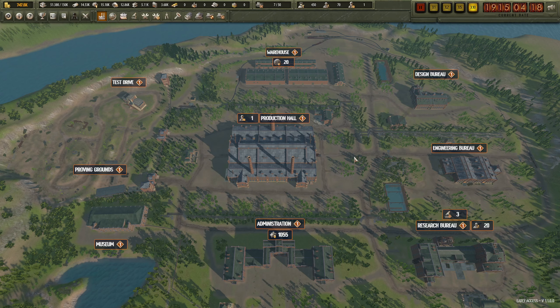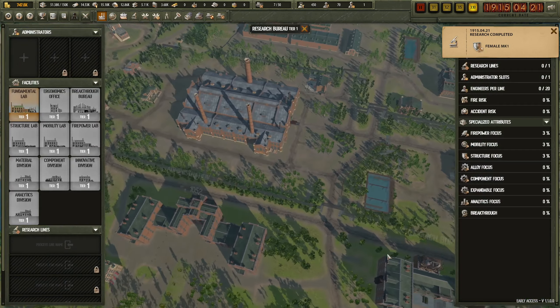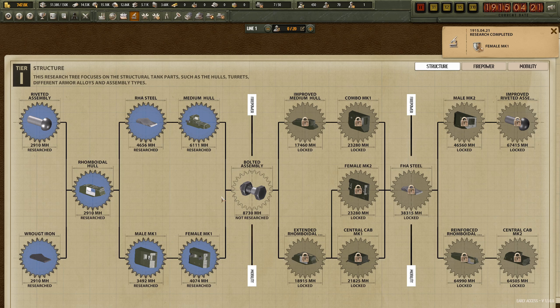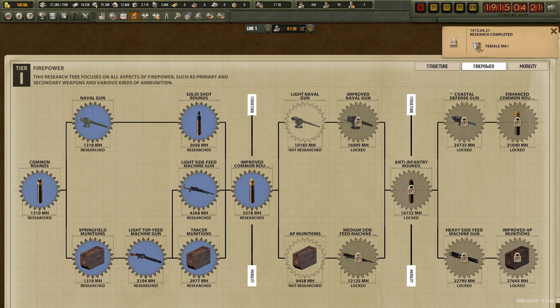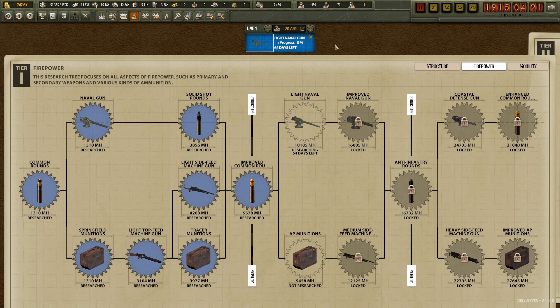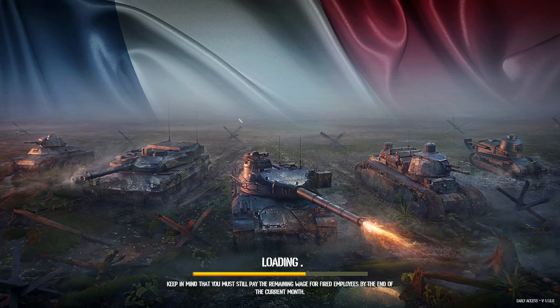Now there's only 14 of them left. The Female Mark I is done - which means I want to go get that light naval gun. Yeah, I want the light naval gun - start on that. 64 days.